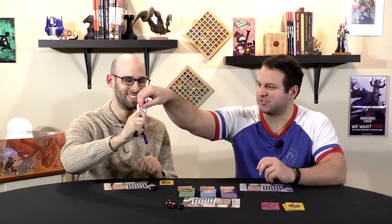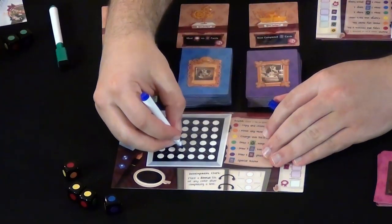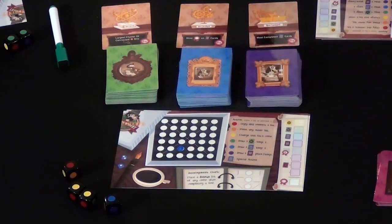Since Jonathan rolled, I'm going to take the blue. If I chose the one blue dot, I'd put it there. I took two greens, so I actually get to put two green dots.